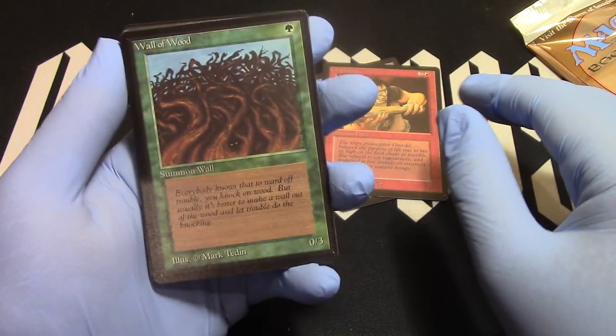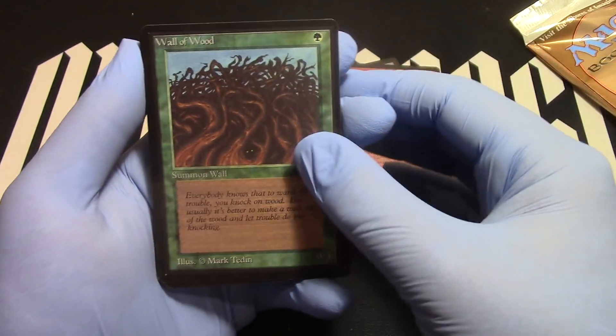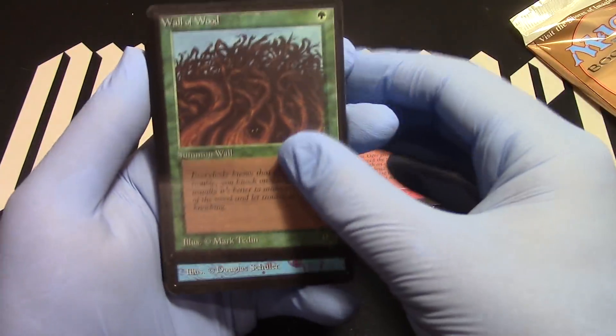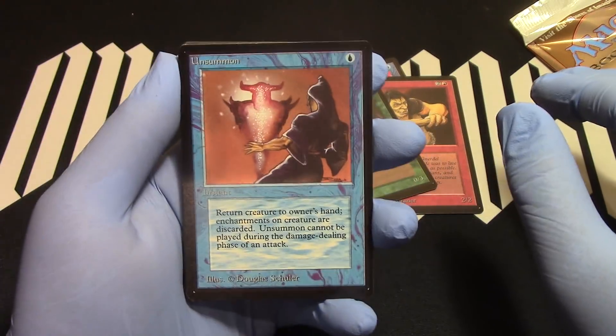Wall of Wood — there he is. This corner got kind of chopped during the chop, but Wall of Wood is good. No land yet. Unsummon — send that Wall of Wood and Gray Ogre back to my hand, and I lose Flight.